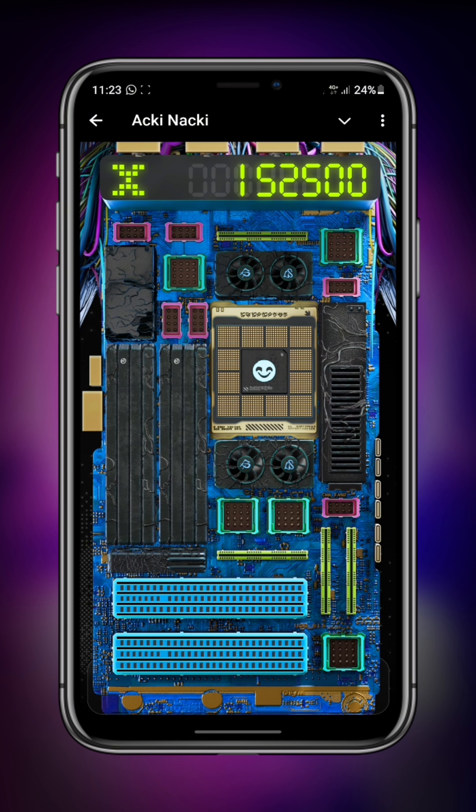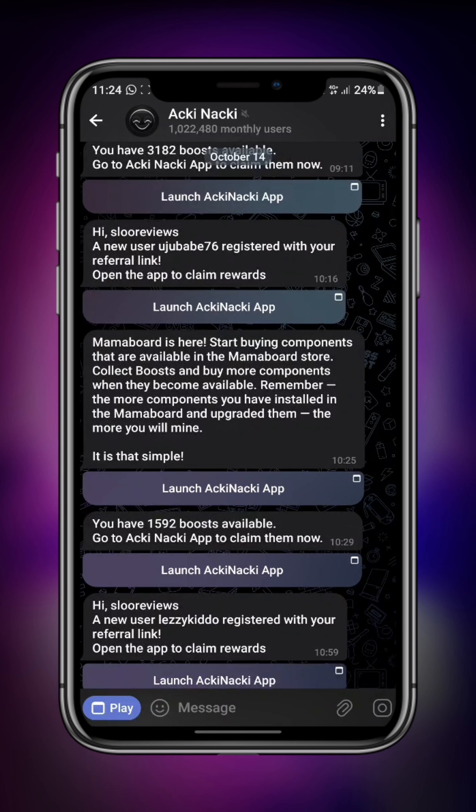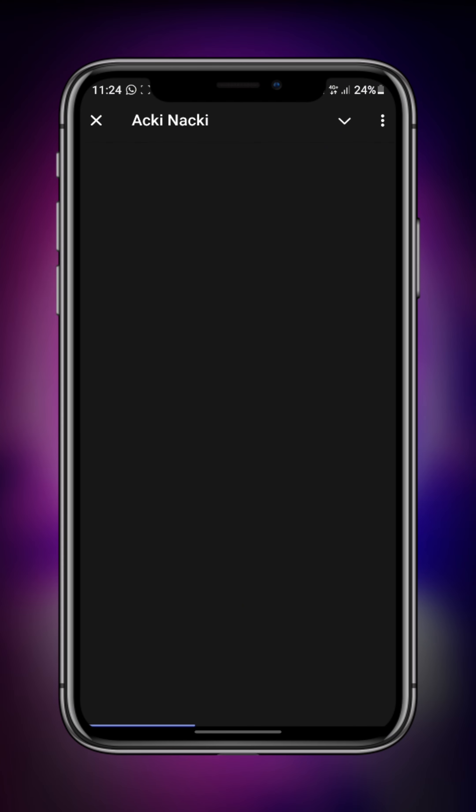What you basically have to do here is simple. According to Akinaki: 'Mama Board is here. Start buying components available in the Mama Board store. Collect boost and buy more components when they become available.' Not all components are available to buy right now — you need boost to buy them. Remember, the more components you have installed and upgraded in the Mama Board, the more you will mine. It's that simple.